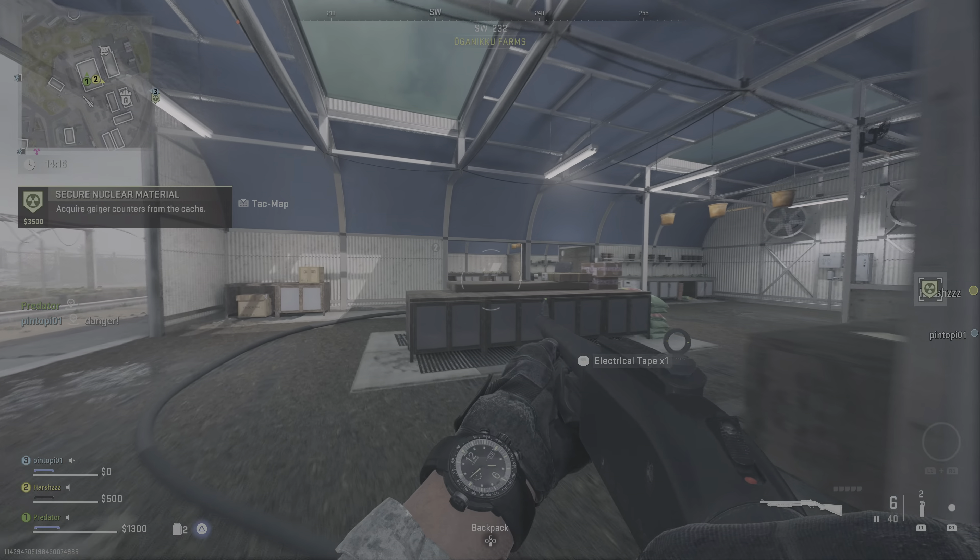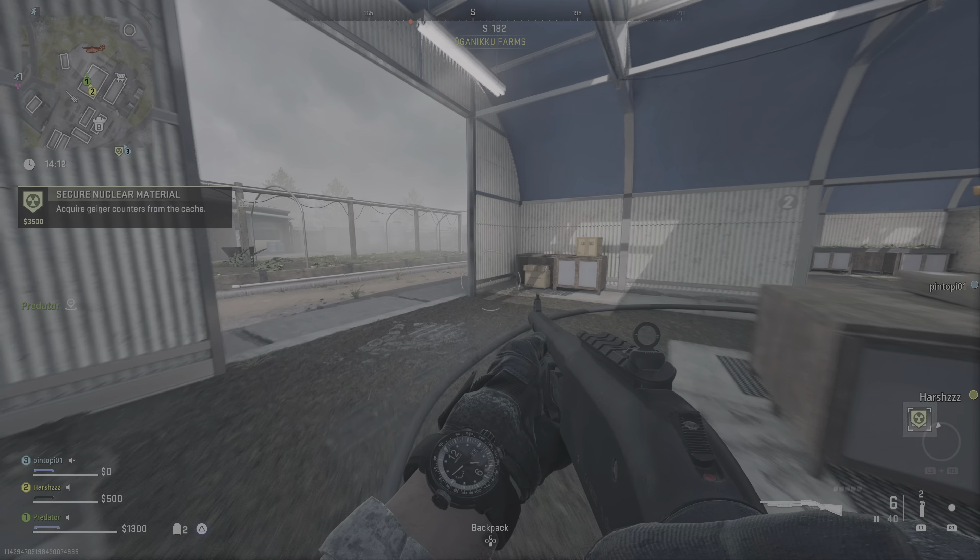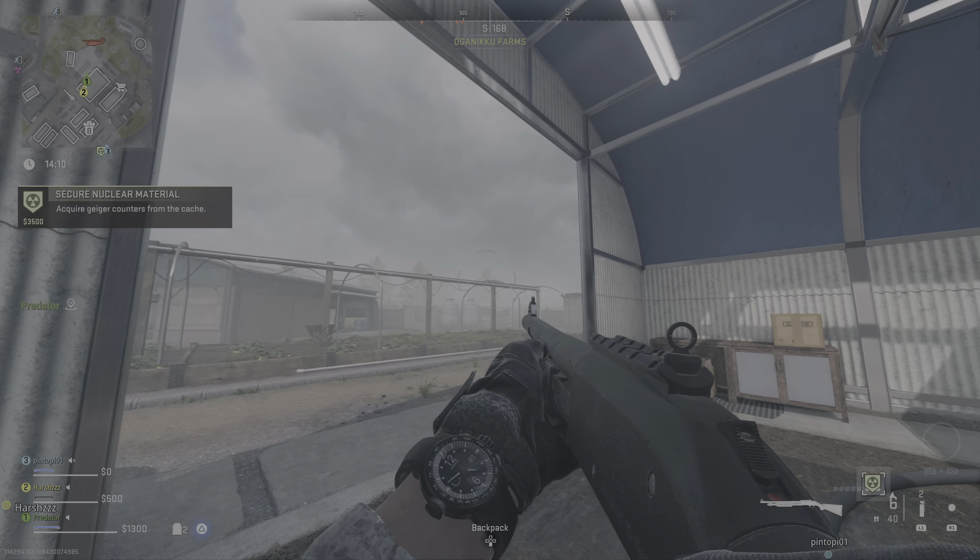Ultra-1, that intel shows AQ stashed nuclear material in the AO. Secure that material and get to extraction. Locations are on your attack map.